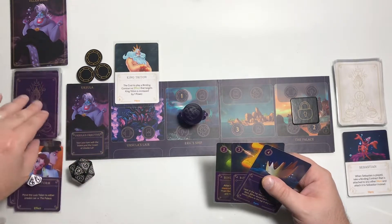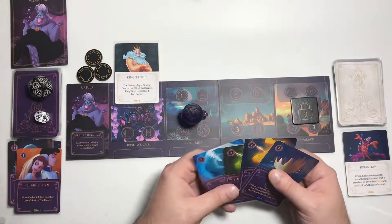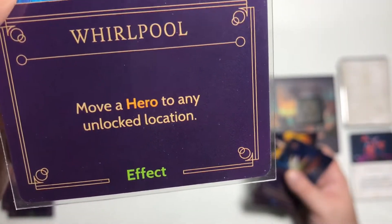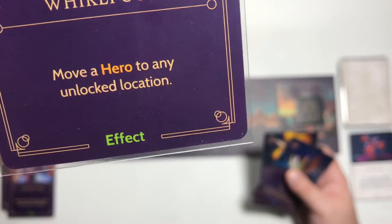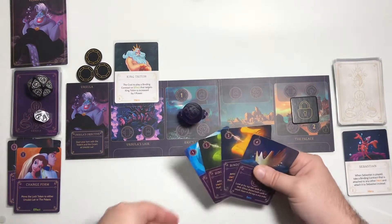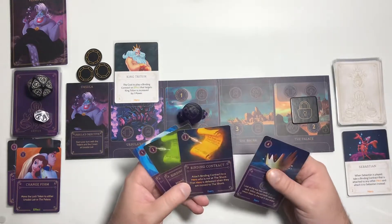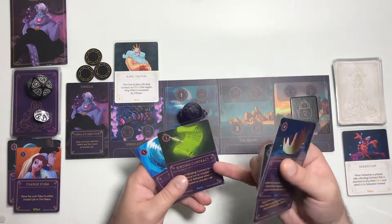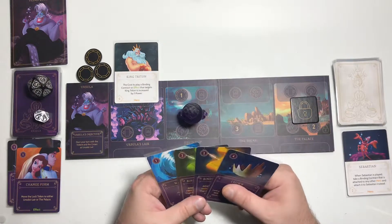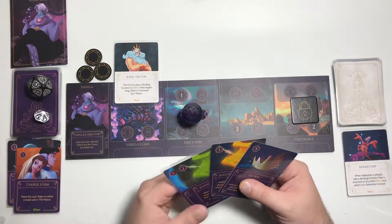That's it for that turn. Move down to round 18, draw a card to get back up to four. We got Whirlpool — costs 1 to play, move a hero to any unlocked location. Let me just keep an eye on the camera and make sure it's working properly. This action symbol applies to the shore, and this one applies to Ursula's lair. I don't have one for Eric's ship, which would help me defeat King Trident right now.